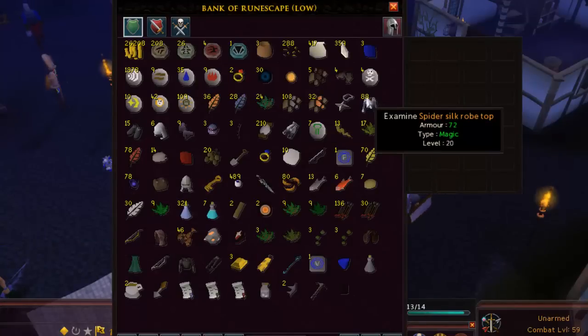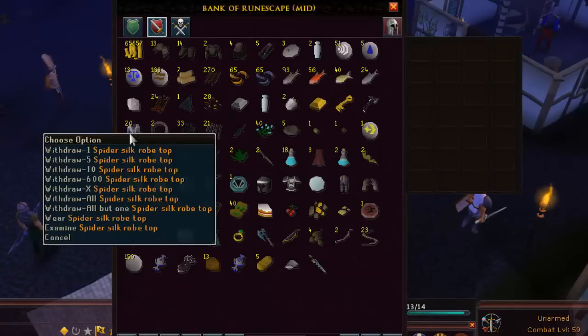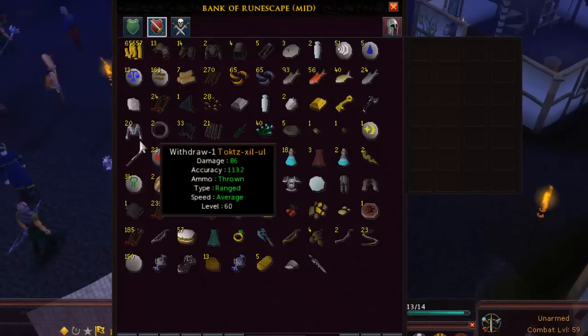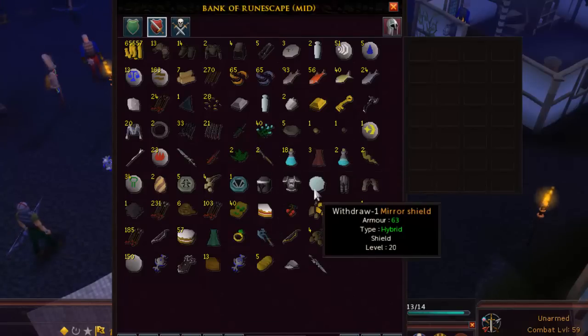So this may be old news by now, but the high alch price of spider silk robes tops have been drastically reduced. So rip me — I took too long to get 55 mage, so I just lost like 70k, which kind of sucks. I was kind of saving that for a rainy day, going to get my cash stack up, but oh well.